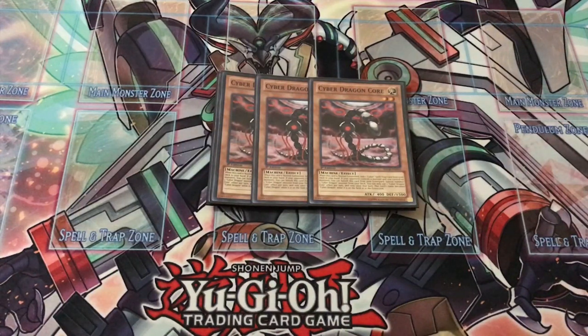Core fetches all your Cyber spell and trap cards. Basically you get him, you search your other stuff — he's your main consistency of the deck. His graveyard effect also pops up quite often: you get to banish him as cost to special summon any Cyber Dragon monster from your deck, so you can even summon himself, the original, or the next guy, which is mainly the one you're going to want to summon 90% of the time.